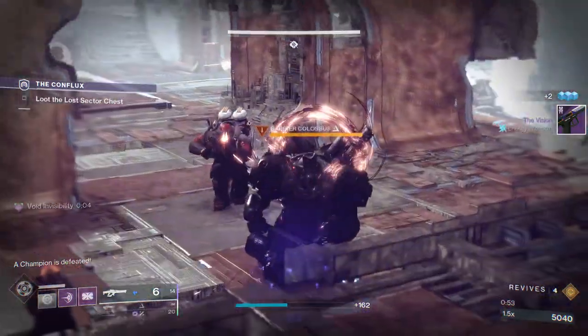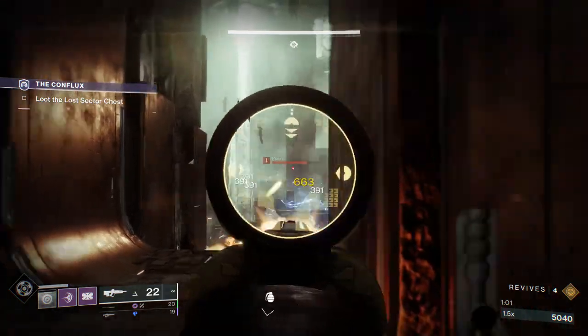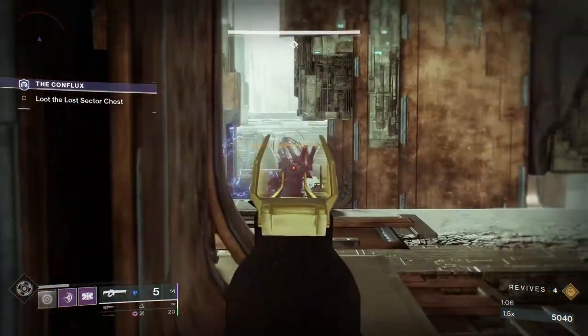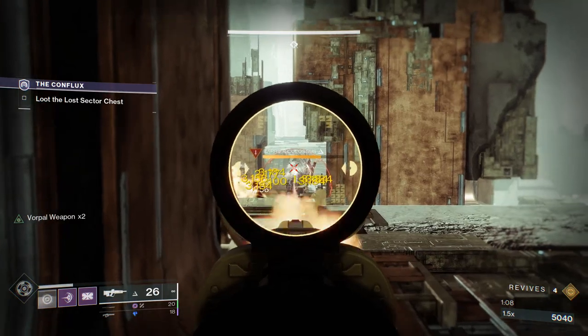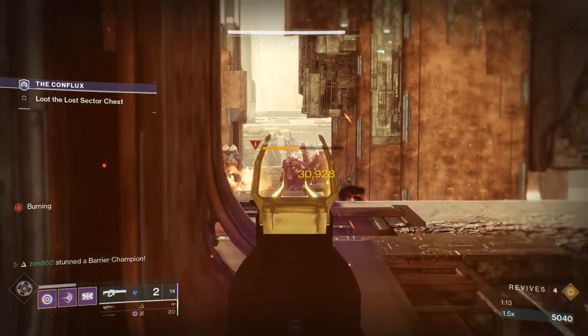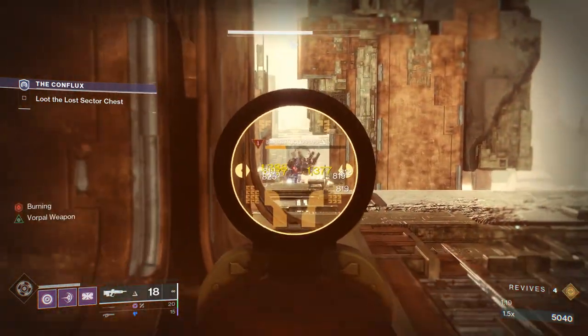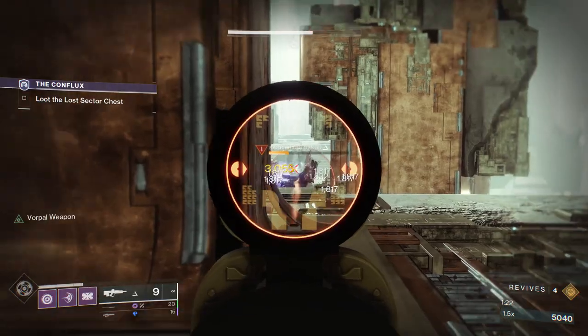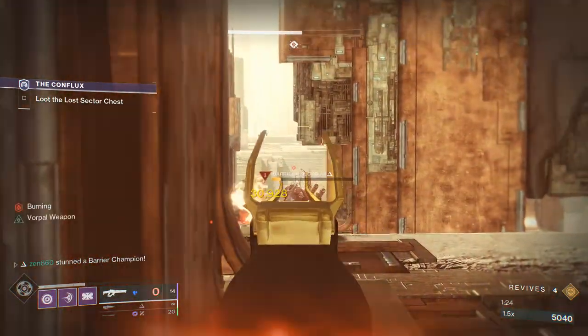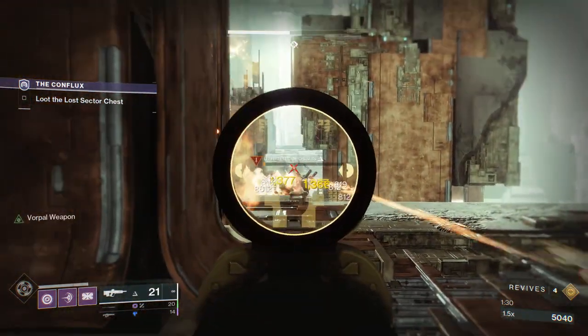Now we're going to focus on this barrier. I hit him with the linear fusion. The issue is trying to get some damage on him without being shot at by the other enemies — but when he runs right here, it's very easy. We got him in the right spot. Stun him, and then just take care of him. There are so many different adds in this Lost Sector, they just keep spawning, so you'll actually get a lot of heavy drops if you have the mod on.